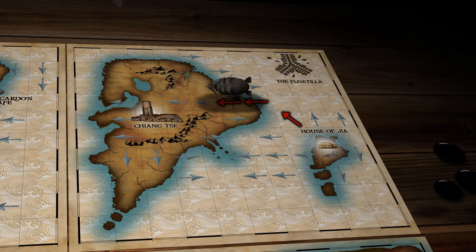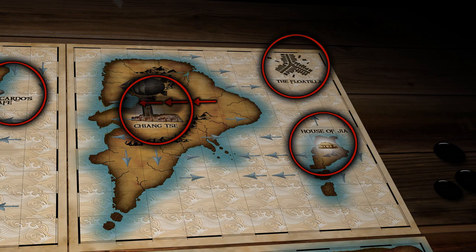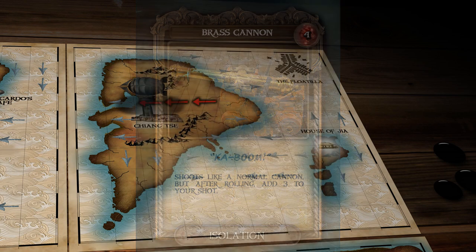If you are on a wind current square — those little squares with the blue arrows — you may only exit the square in the direction of the arrow. When you are arriving at a destination, any of the labeled locations on the map, draw a card.